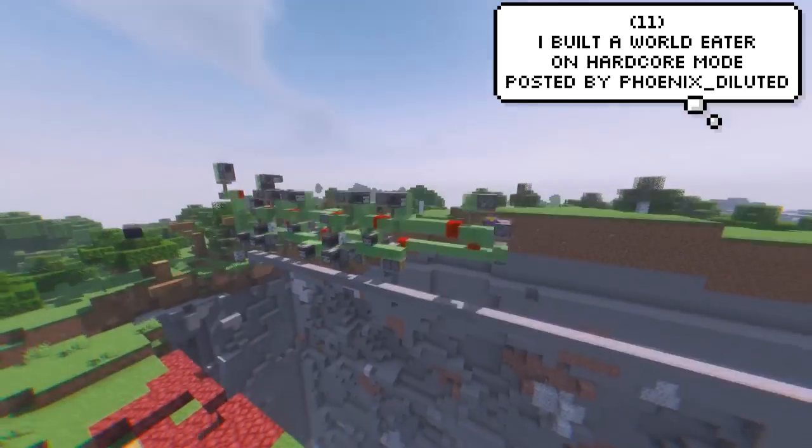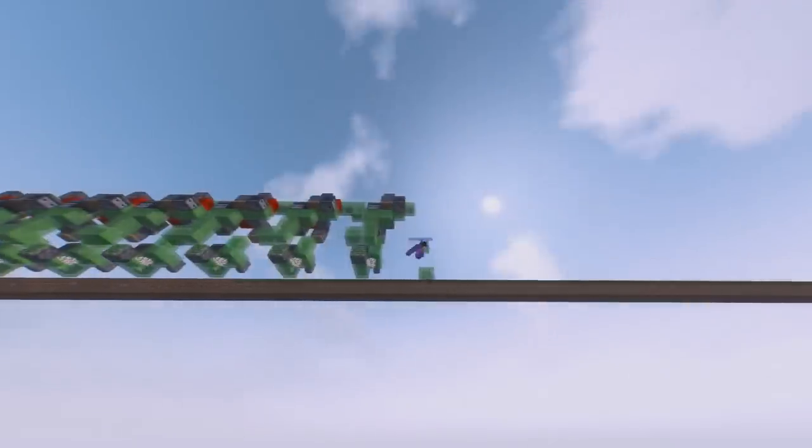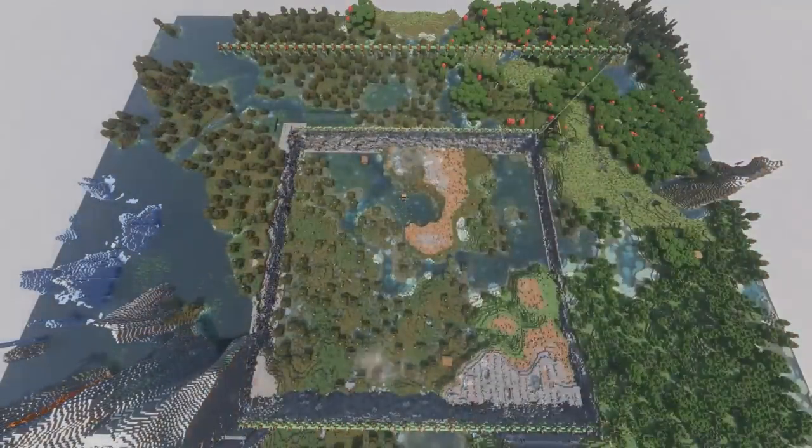Phoenix Diluted created a world eater in hardcore — I've only ever seen that done in creative or on OP servers. And if you're this far into the video and haven't left a like or comment, I might have to make one of these and point it towards your builds. Only kidding, I'm a peaceful whale. Or am I?